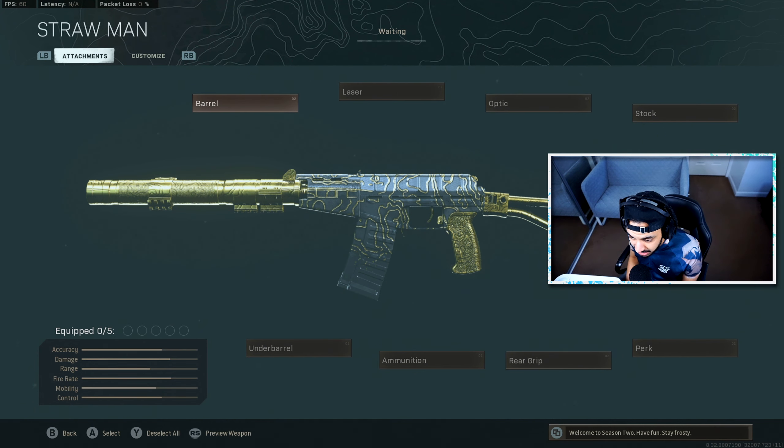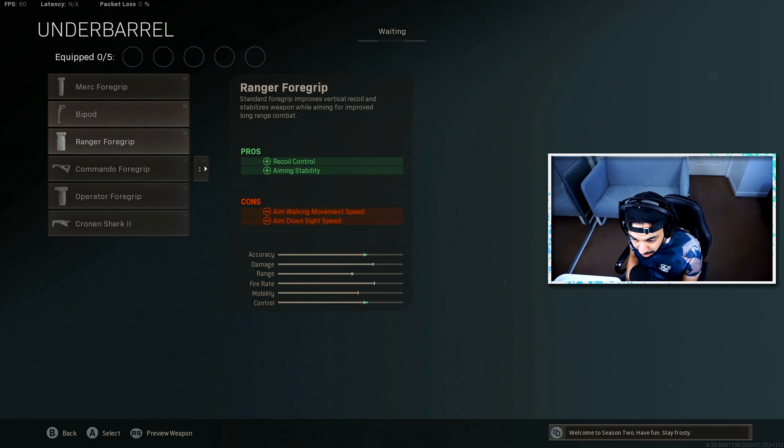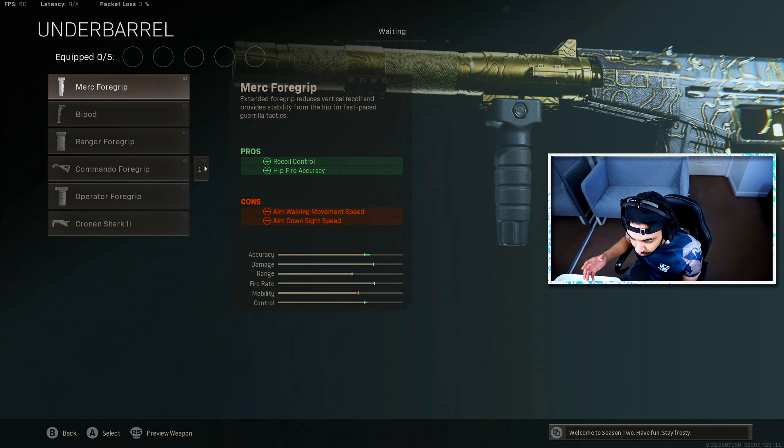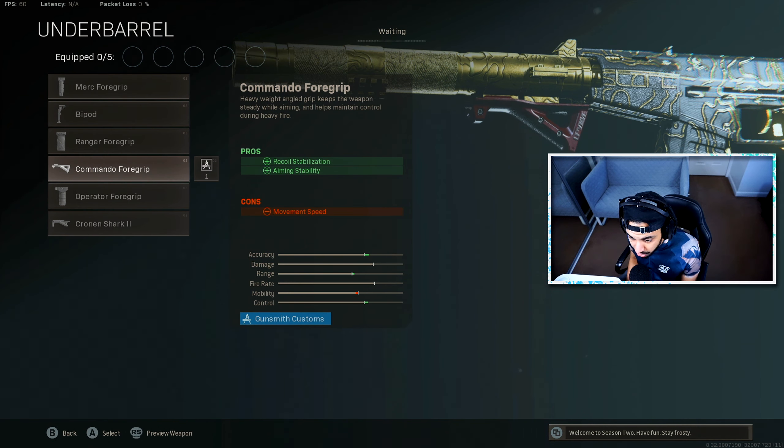For the best class setup, you want to use the Commando Foregrip under the barrel. I was previously using the Merc Foregrip for hipfire accuracy and recoil control, but it only helps with vertical recoil and slows down movement speed. The Commando Foregrip stabilizes side-to-side recoil, and vertical recoil is easy to manage — it only gives a slight movement penalty, so it's definitely the best choice for the AS Val.